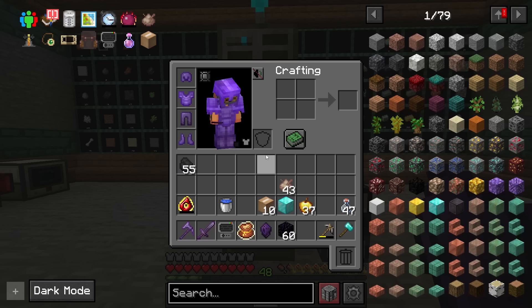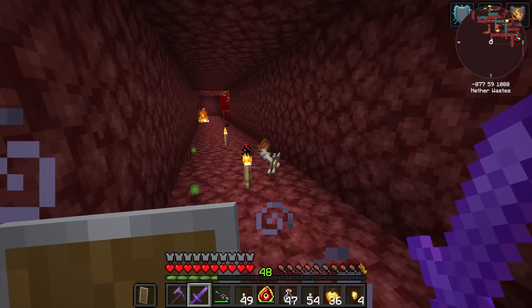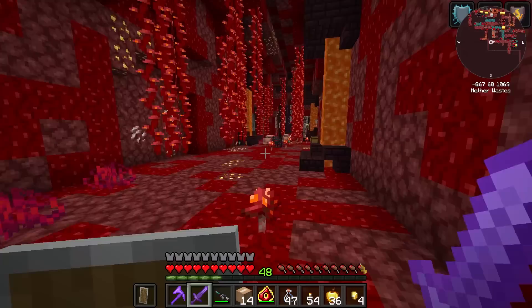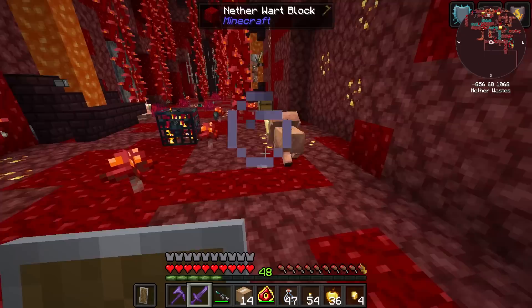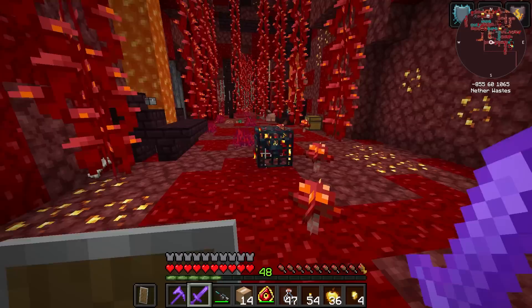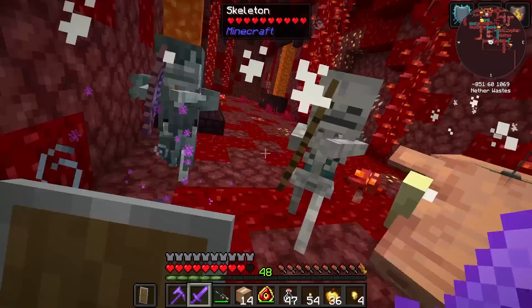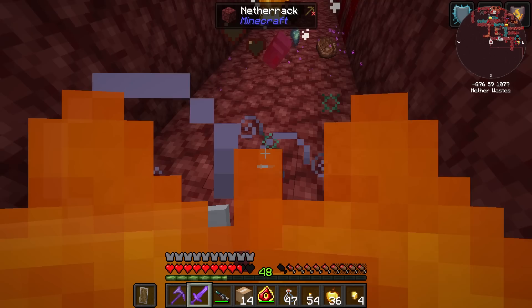We'll try it on a wither skeleton either way. So I got into our first dungeon here and the first thing I ran into was an elite hoglin — he's adaptable and enkindling. I think he'd be lighting me up with fire actually if I did not have the fire resistance on. He's actually really tanky too. Down here I actually saw some crazy spawner and I'm afraid of it — when I got close, like ten mobs came out of it all at once. It's a bit spawner. Yeah, that is a nasty spawner right there. That is no normal spawner.